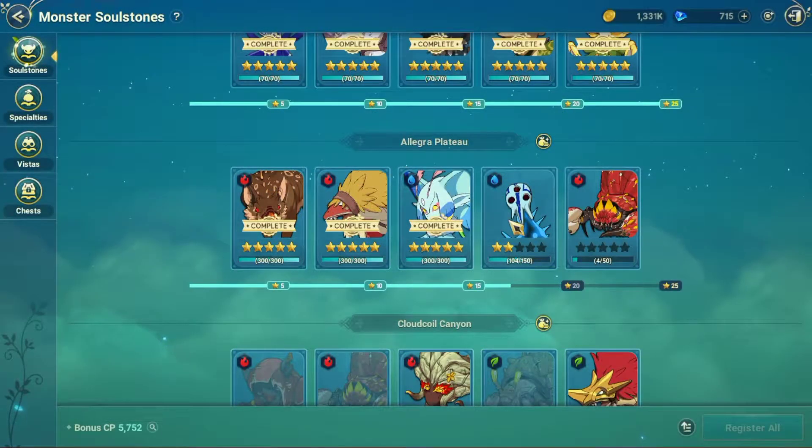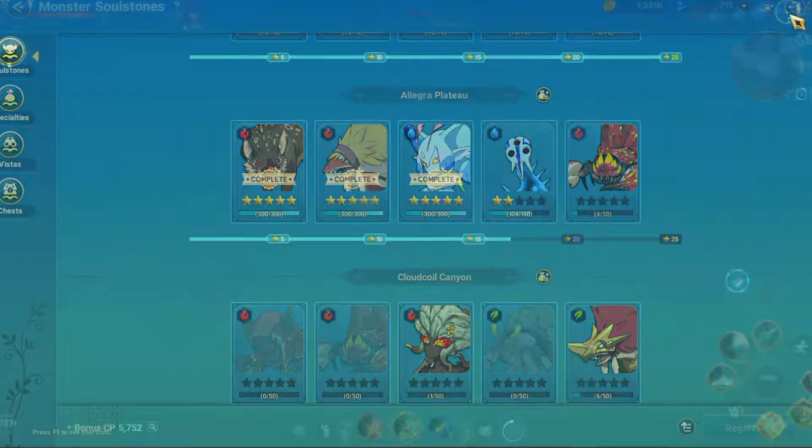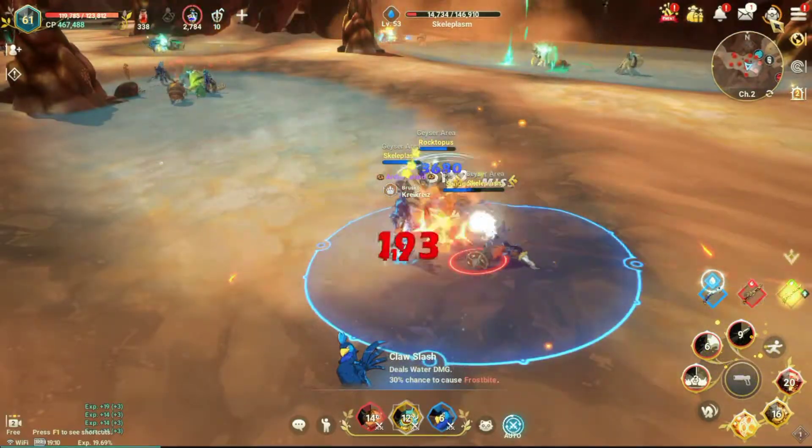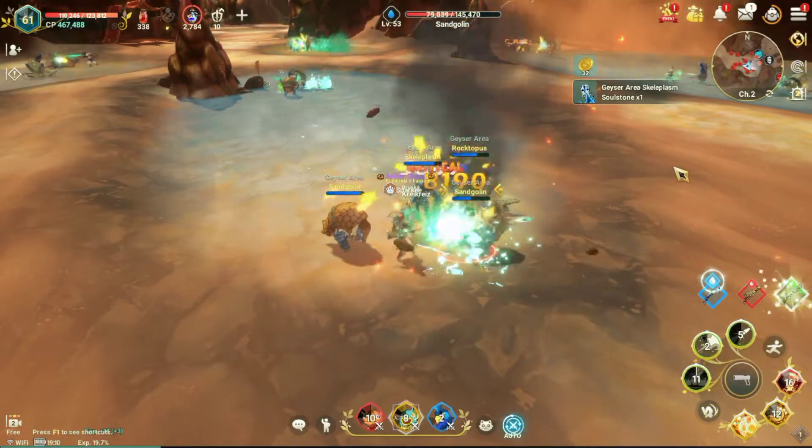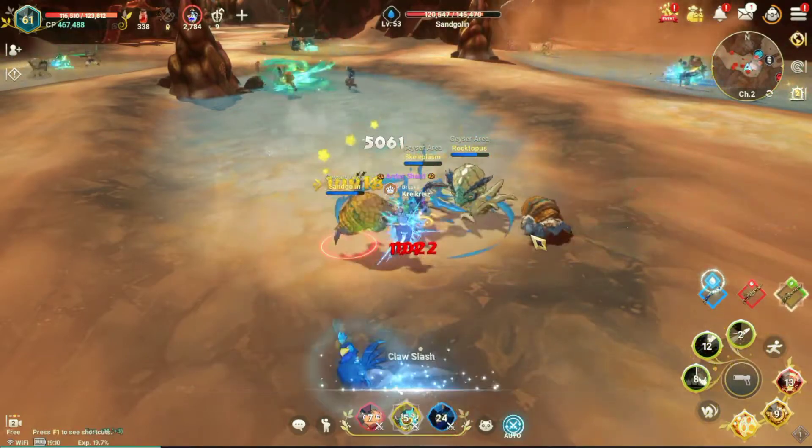When going monster hunting, you always want to make sure you get the Soul Stones that they drop. These Soul Stones, when collected, are what turn into the stars needed for the achievement reward and what help you work towards those Tetra Puzzle pages.